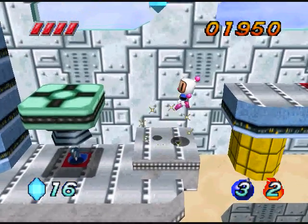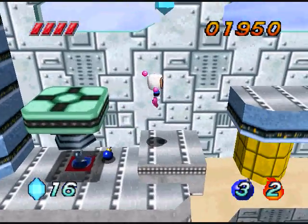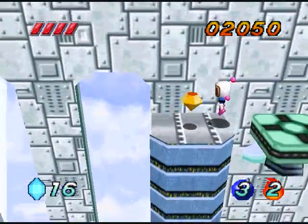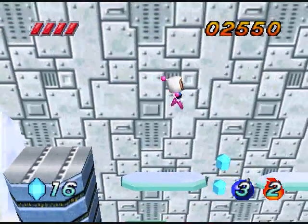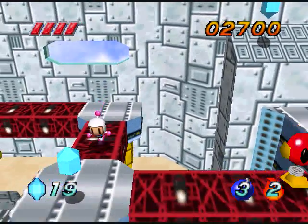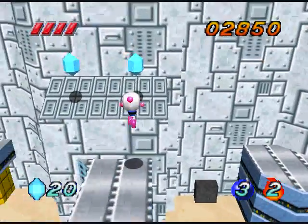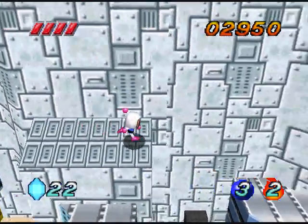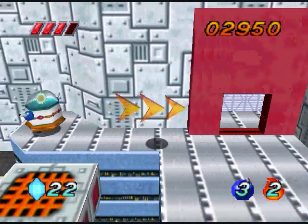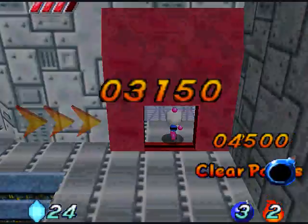Set a bomb underneath — alright, so what we got to do is press the R button to put a bomb here, and then we got to jump up onto here. Lift up — ooh, sparkly. Let's jump up here and follow this here. That's so conveniently laid out for us. Let's go ahead and get in here. And we're done with the level.